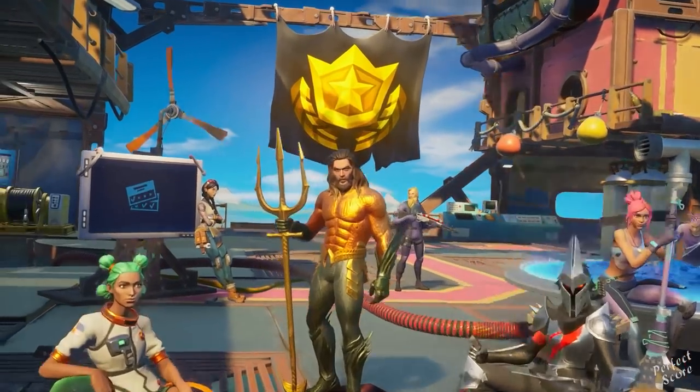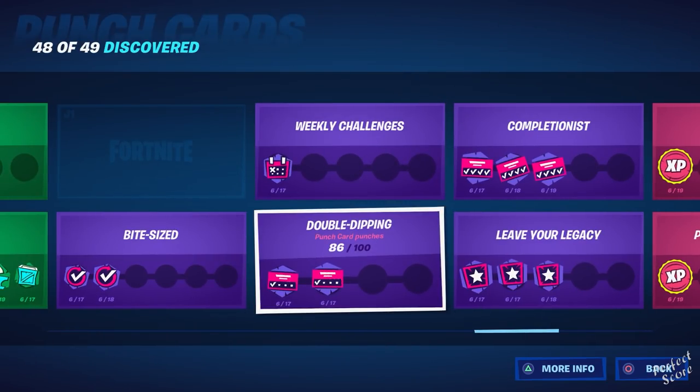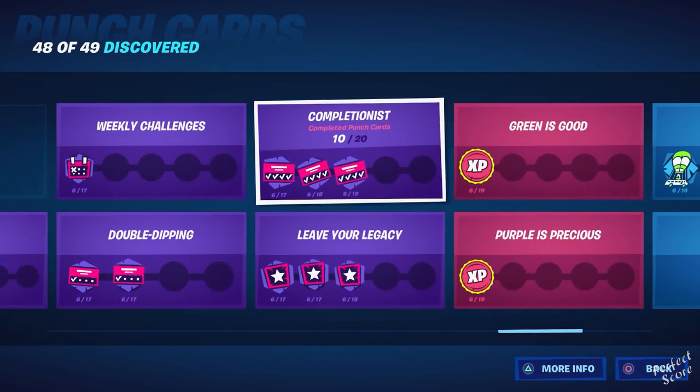Going back to the punch card overview — for every punch card punch you get, you receive 14,000 experience. So if you unlock five punches, that's five times 14,000 XP. You only get it once per punch, but it's a really good way to level up.